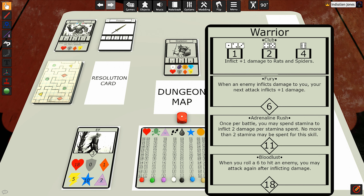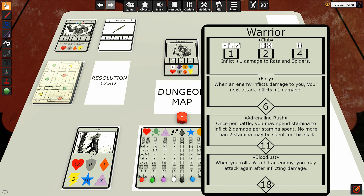You can see for the warrior, he starts with the club — that used to be the weapon that you started with over here, but now it's replaced with the starting weapon on each class card. He starts with the club. If you roll a one, two, or three, it does one damage. If you roll a four or five, it does two damage. And if you roll a six, it does four damage. So it's a little bit buffed from what the old club used to be. It also says you inflict plus one damage to rats and spiders — each weapon has a cool little unique ability as well.